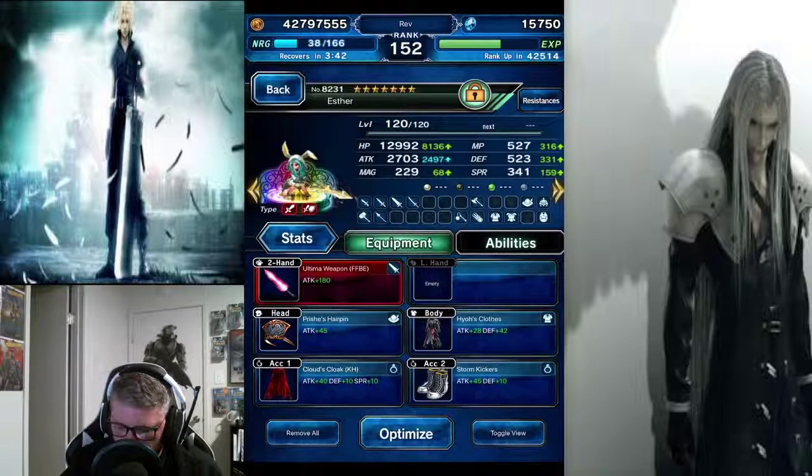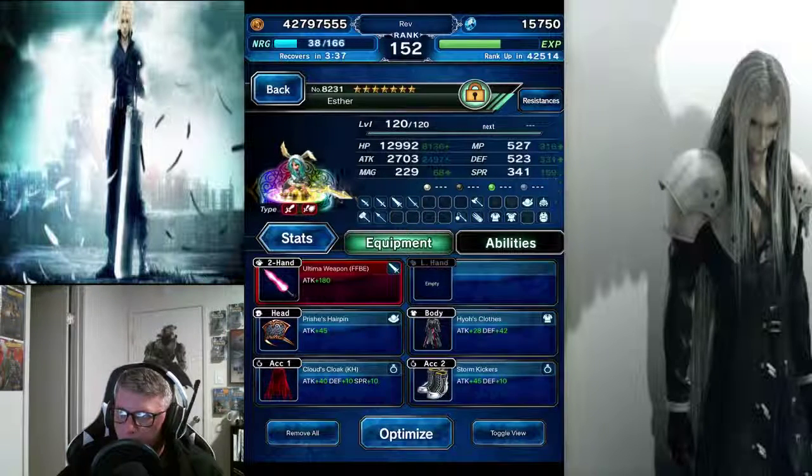He doesn't have any bonuses to resistances on ice, so if you want to go the ice route you could do that. But he does have plus 50% to all other elements, and he is immune to all breaks.